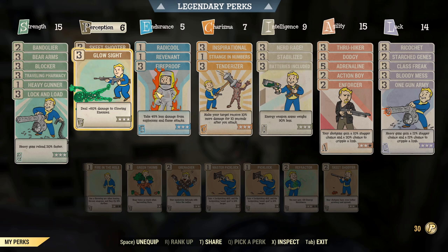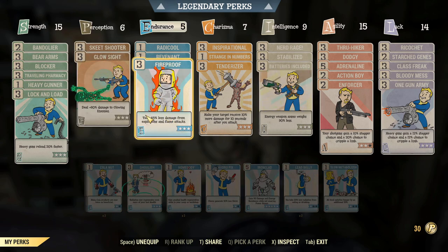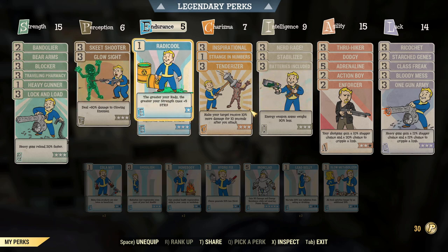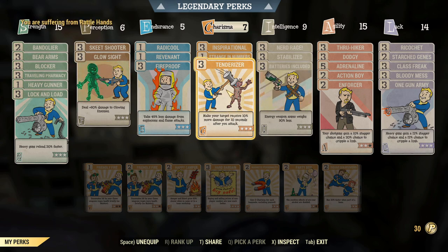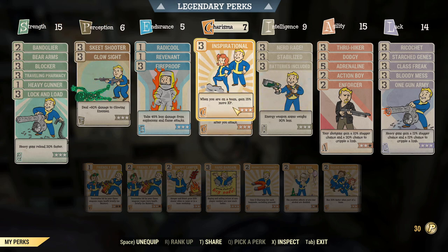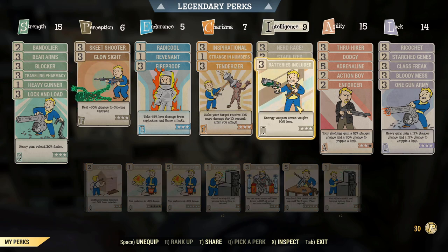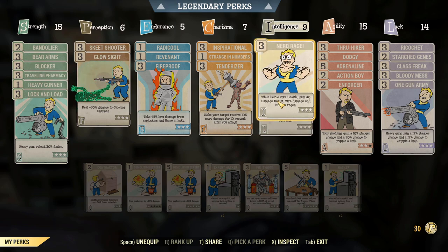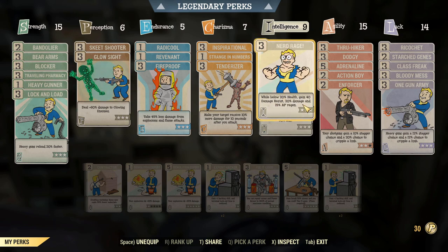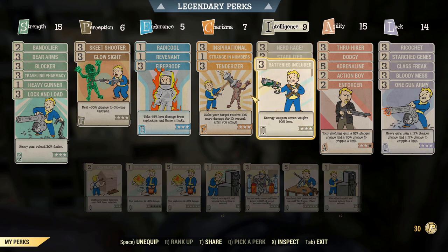Glow Sight is on there so any glowing enemies get completely minced. In the Endurance tree we have Fireproof to stop me taking explosive and fire damage, and Revenant — just in case somebody revives me, which they will — that boosts my damage for two minutes. Radicle gives that extra five Strength and carry weight. Charisma has the typical Tenderizer for extra 10 damage, and Strange in Numbers so my mutations are better, plus Inspirational for 15 more XP. In the Intelligence section we have Batteries Included, Stabilized — which reduces spread like Skeet Shooter — and Nerd Rage for extra damage, damage resistance, and AP regen.